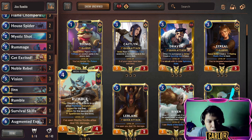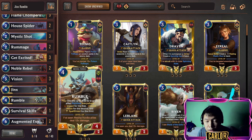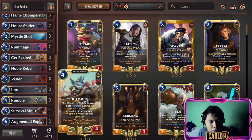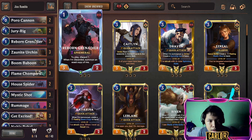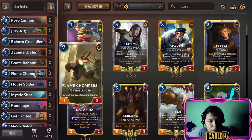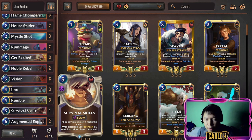This is a Jinx Rumble discard aggro deck that focuses on either flipping your Jinx or flipping your Rumble. We have a lot of discard fodder in this deck in the form of Duty League, the Born Grenadier, the Chompers from Boom Baboon, and the Vision. Also, Survival Skills — one of these could protect your important units, either Jinx or Rumble.